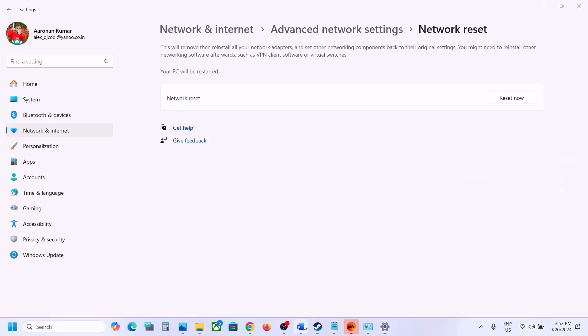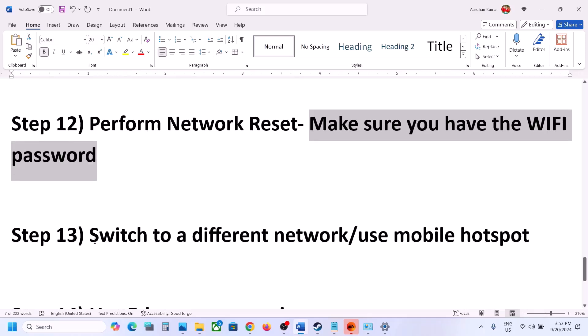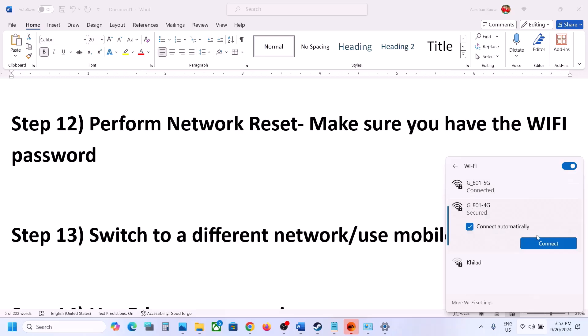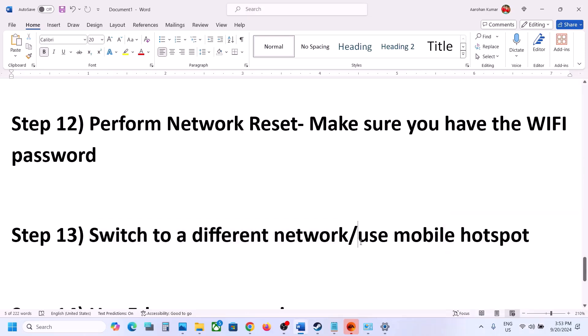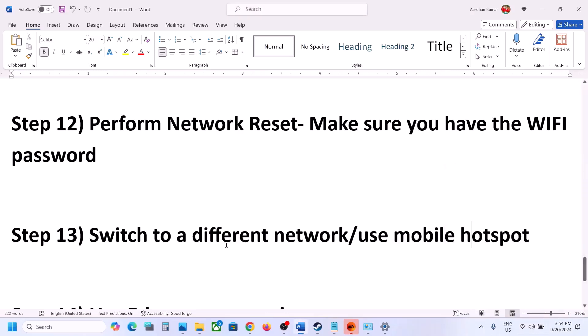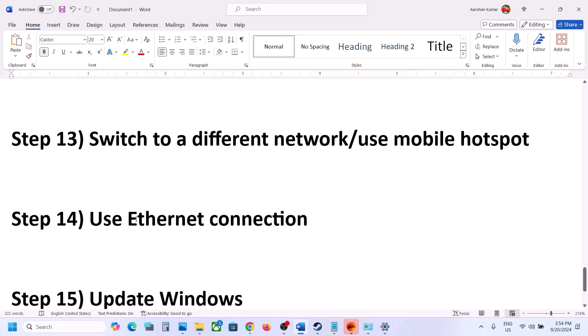Next step: switch to a different network. If you have another network available, connect to it and launch the game to check. You can also use your mobile hotspot — turn on your phone's cellular data, enable the hotspot, connect your computer to your phone's network, and check. Next step: use an Ethernet (wired) connection. If your computer has an Ethernet port and you have an Ethernet cable, use the wired connection and then launch the game.